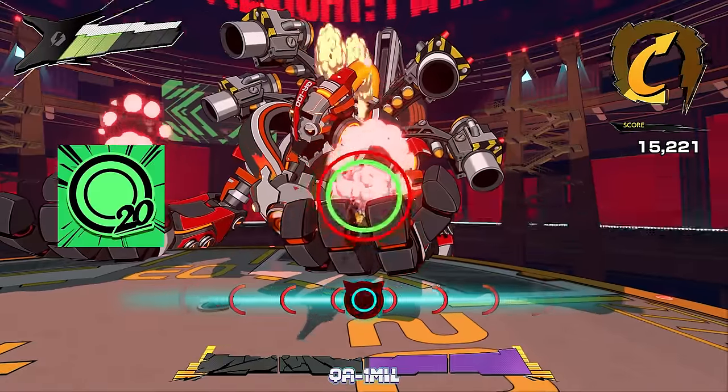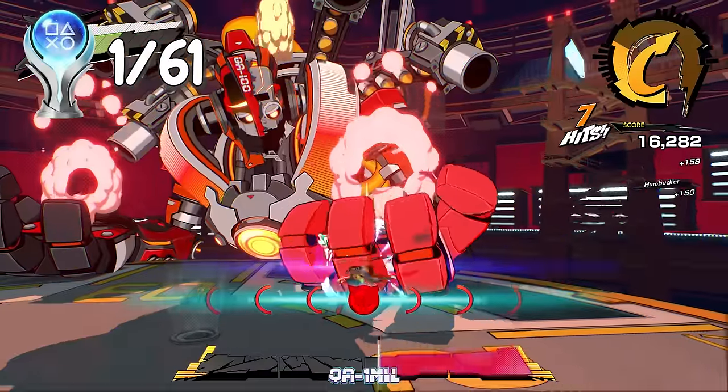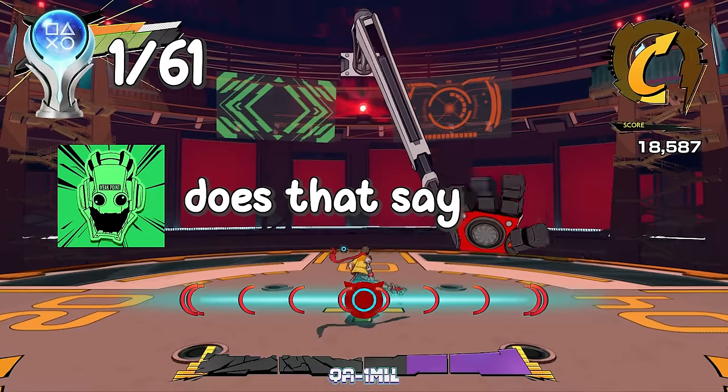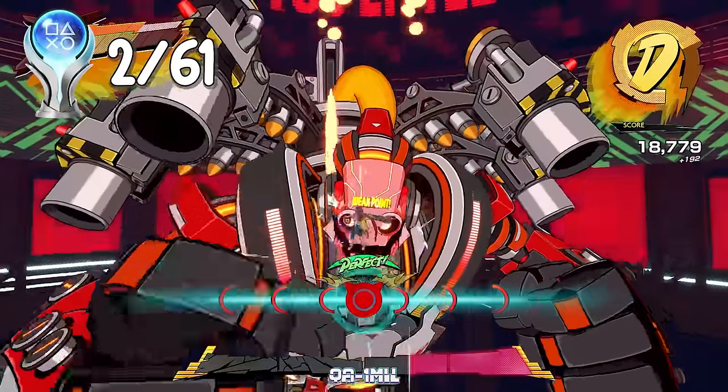During the third phase, I was granted my first achievement — 'Feeling the Beat' — for landing 20 beat hits on an enemy. After dropping his health to its last quarter, another achievement popped: 'Does That Say Weak Point,' which reveals that his head is his weak spot. After a bit of trial and error, I brought my first boss down.